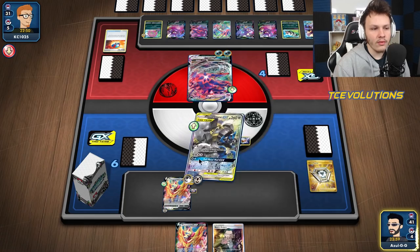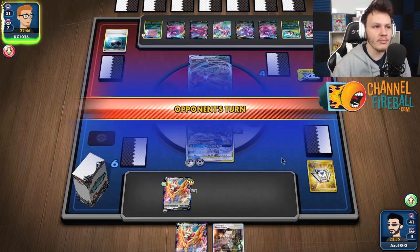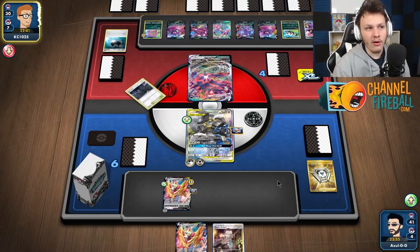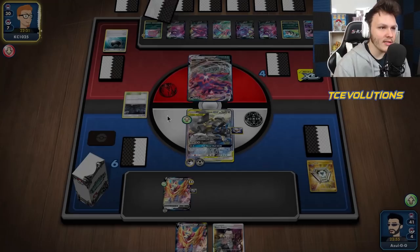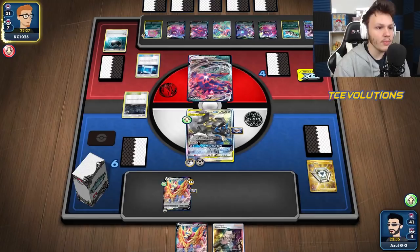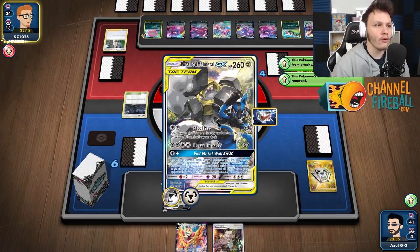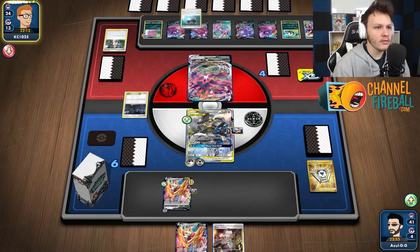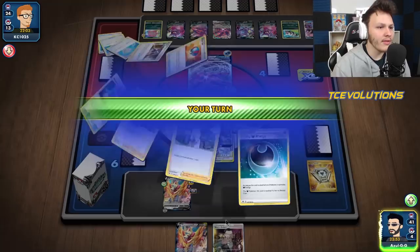Got goggles for our Zam, got the second Zam as well. Things are going alright - I don't want to bench the second Zamazenta yet, I could get Zigzagoon pinged. We can wait as long as possible. The Spirit Tomb is kind of their answer for Zamazenta, but we have the Boss - next turn we can Boss, Steel Fist, knock out the Spirit Tomb, taking care of one of the few things in their deck that can even hit our Zamazenta.